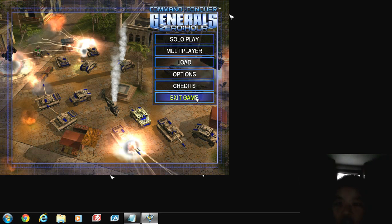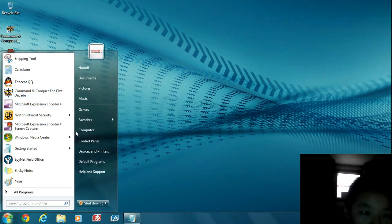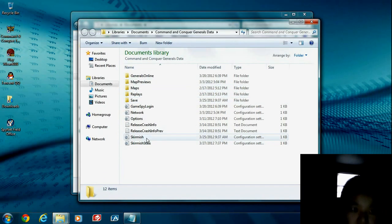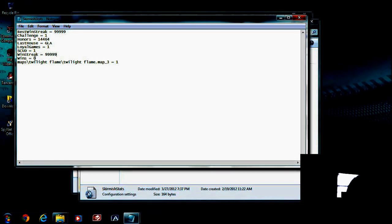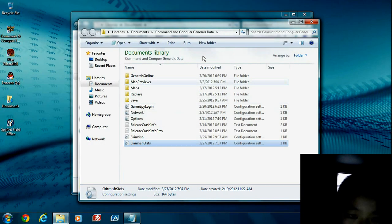And that's how you change the Skirmish stats for Command and Conquer Generals Zero Hour. If you want to do it with Command and Conquer Generals, it's technically the same thing — just go to the Command and Conquer Generals data folder, then Skirmish stats, and you'll have all those honors and stats like that.